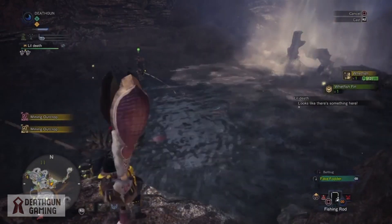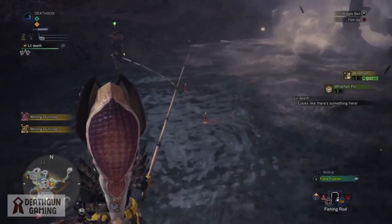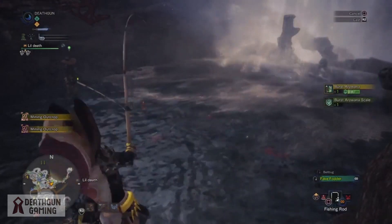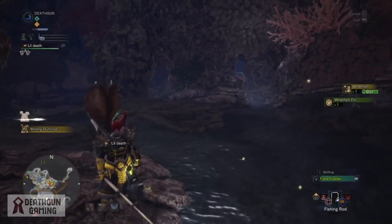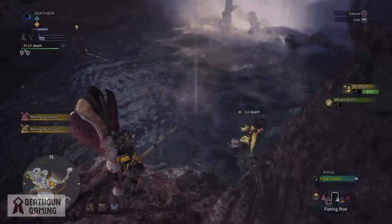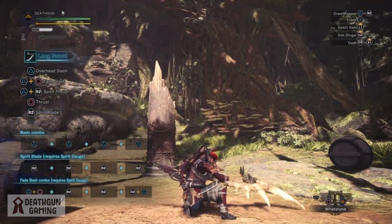There's one thing I want to point out: Whetfish have very distinct characteristics. The main one is their white eyes. Since they have a black top you won't be able to see them as well compared to other fish, so look for the white eyes.